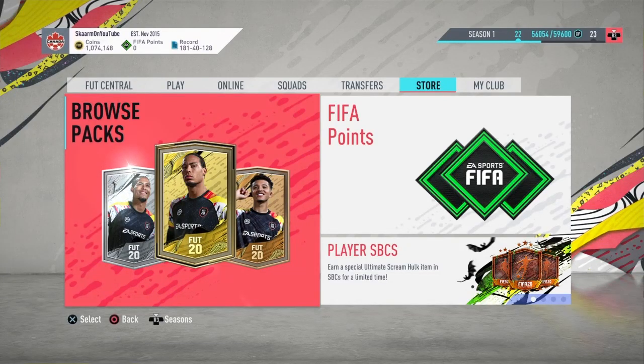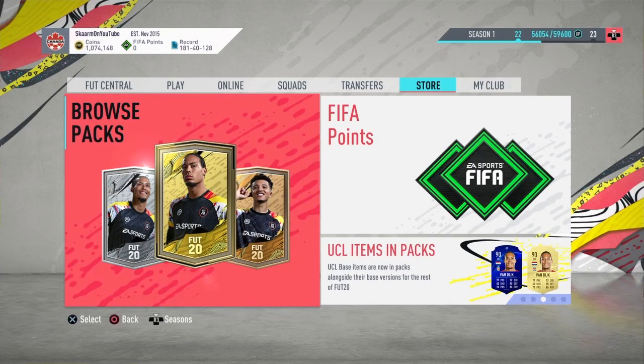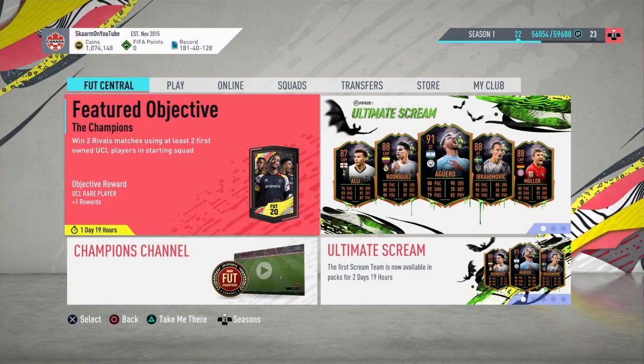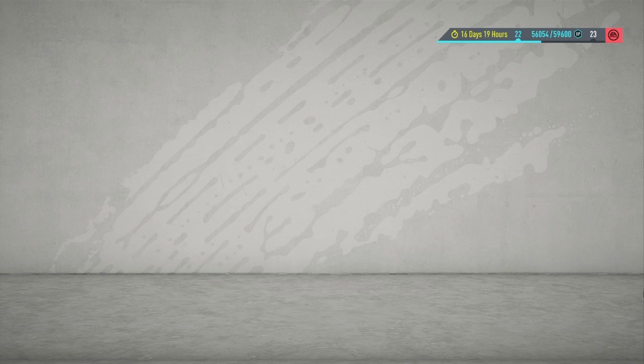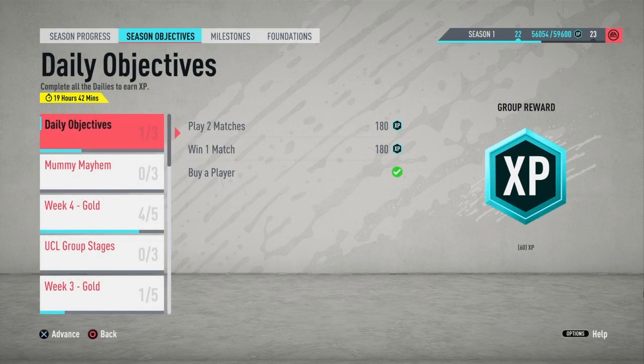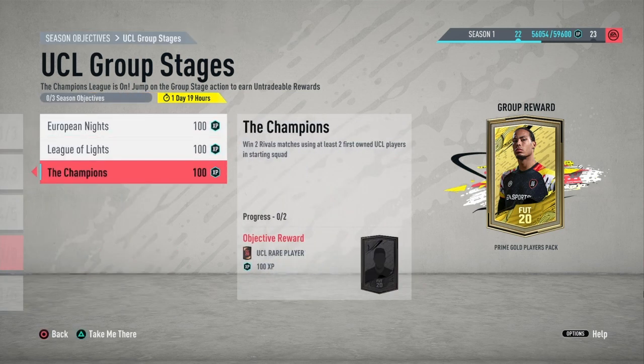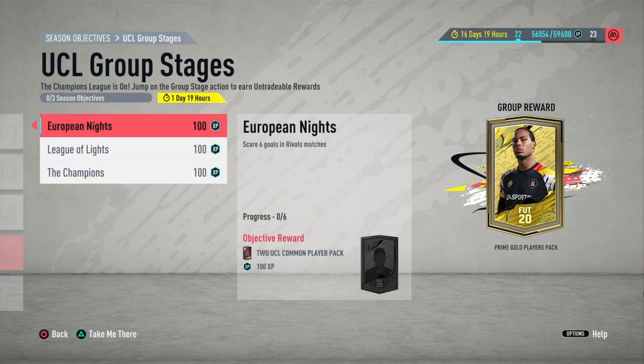What is up guys, it's Skarm. For today's video I'm going to be showing you guys how you can get yourself four free packs just for playing a little bit of FIFA. It really is very easy. All you have to do is go to Foot Central, click on Objectives, go to Seasonal Objectives, and scroll down until you see the UCL Group Stages.